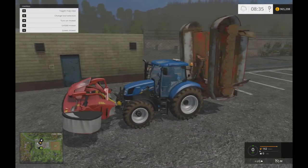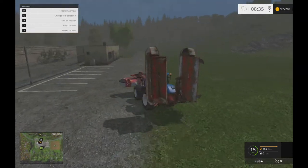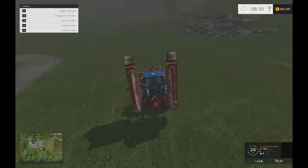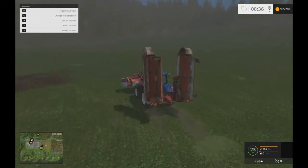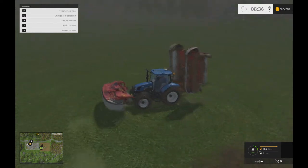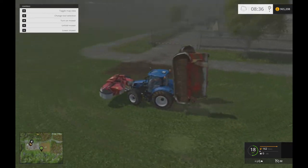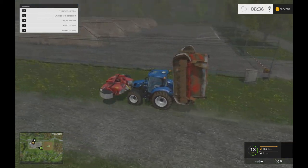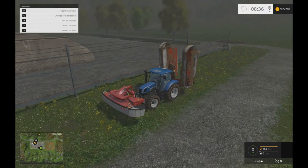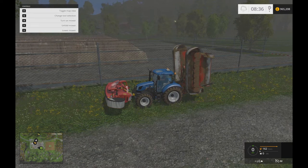The idea was to use the front mower and the big one on the back, drive along and mow everything really quickly. As it turns out, this tractor is woefully underpowered for that setup — it works, but as soon as you hit a slight gradient it just slows right down. I also tried just having the front mower on and towing the forager, but it's just so slow. I think it's actually quicker to just use the double mower on the back and do a few more passes. For now this tractor will just sit here until I get into the animal side and use the front loader for that.